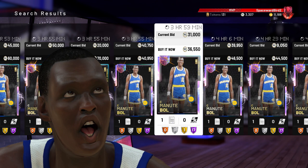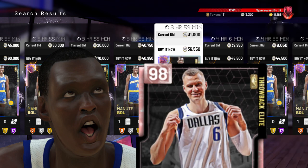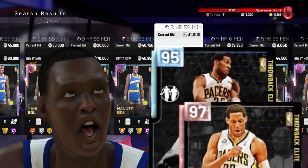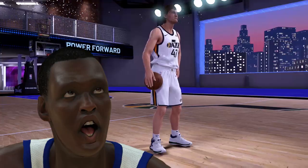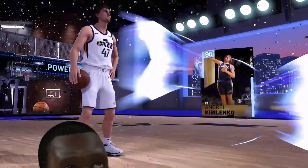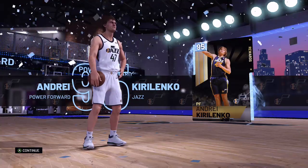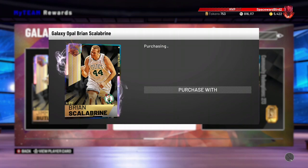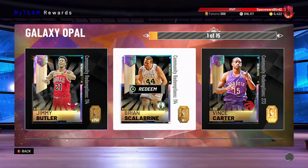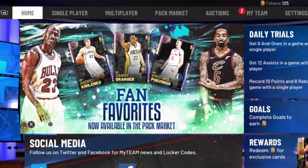Of these cards, I think Kirilenko and Granger definitely have game-breaking potential. However, how many versions of these cards do we really need? Christopps has a Ruby, an Amethyst, a Diamond, and a Pink Diamond already. And Granger has a Diamond and Pink Diamond. And Kirilenko has a Diamond Collection reward card — really cool at the beginning of the season — and just recently got an updated Pink Diamond. This late in the season, come up with some creative new cards instead of giving us multiple versions of the same high-rated cards. That's why I was so fired up to find the tokens — the 750 — to get that Galaxy Opal Brian Scalabrini, the Goat, the White Mamba. This card is totally unique to the game. And these fan-favorite packs are cool, but they feel a little uninspired.